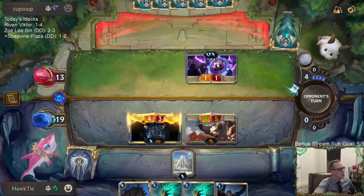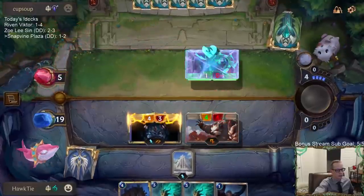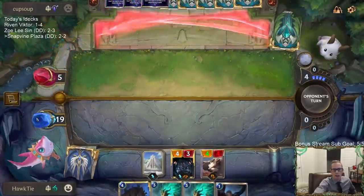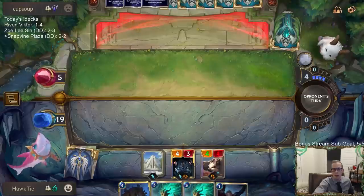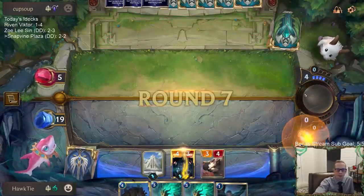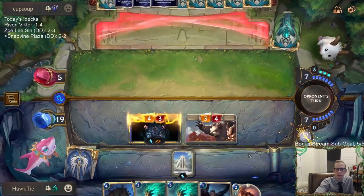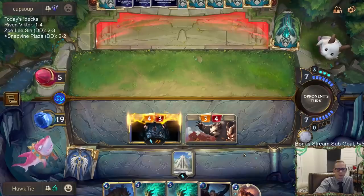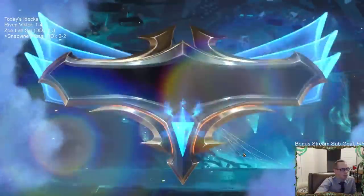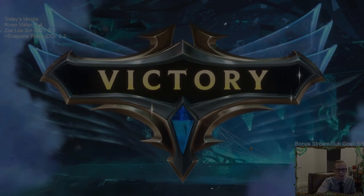We'll have the 4/5 Grizzled Ranger. Senna and Lucian are both four damage since I'm not attacking, so the double attack isn't a thing — maybe they thought the double attack happened on blocks. It looks like they rage quit. Alright, we're two and two. It looks like that was maybe a misplay tilt — all they had to do was challenge the Lucian. Back to Zoe Zoe and Karma.